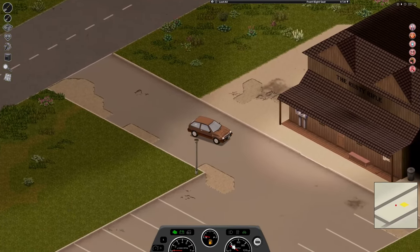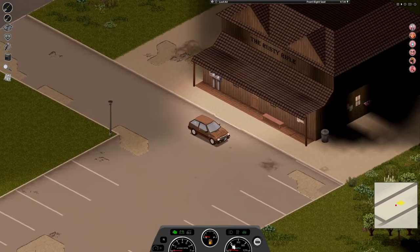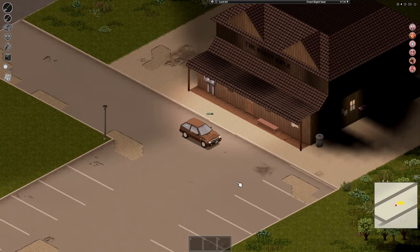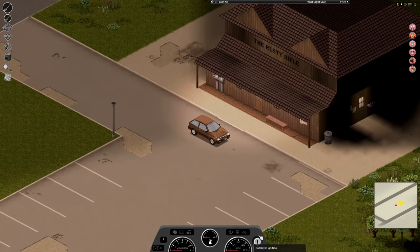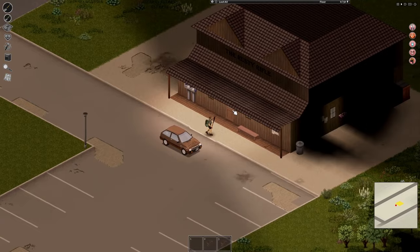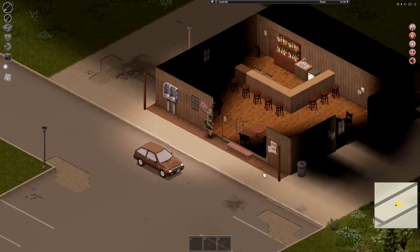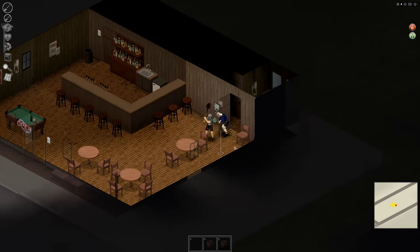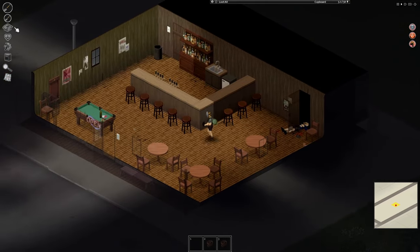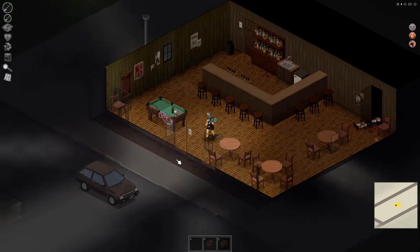Wait — one more thing. I had to fix all the issues with my character: I was hungry, thirsty, anxious, in pain, holding too much, and overheating. I really needed to stop somewhere and get a lot of these fixed up. I found a nice little pub that looked pretty quiet, hopped in, and actually managed to solve all of my character's issues. Then it was time to leave and head out for some petrol and some much needed rest.